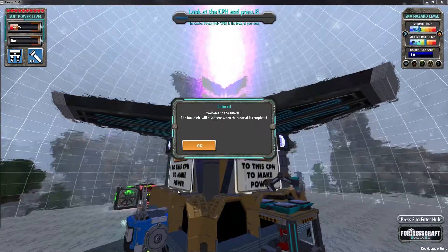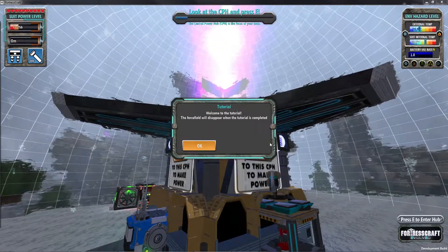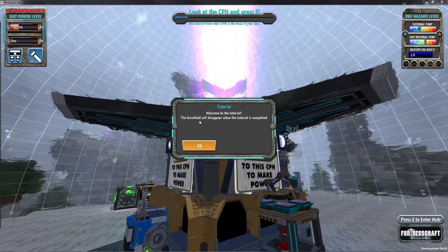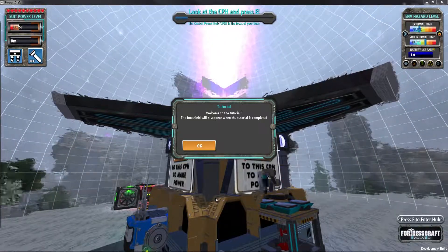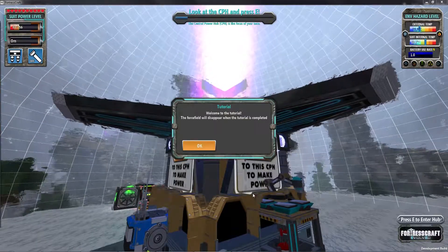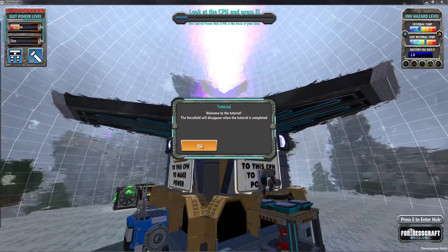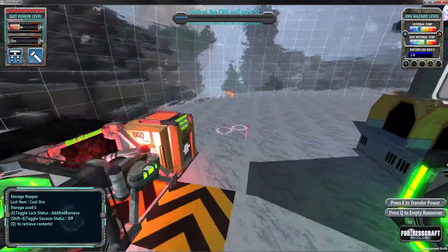I am doing the development build they call it 'bleeding edge,' so hopefully I don't crash and burn. We are playing the latest build. I skipped over the cinematics — you guys can look at that on your own when you get into the game. It basically shows how you got on this planet; you're a lone survivor, it's very very cold, you have a power suit and that's about it.